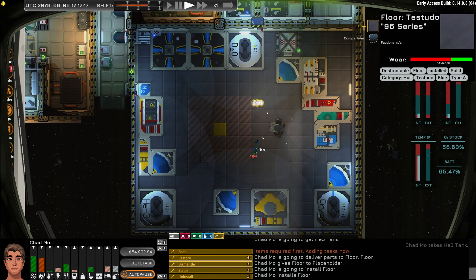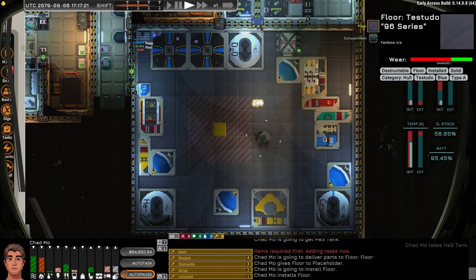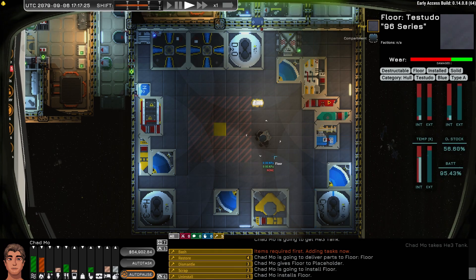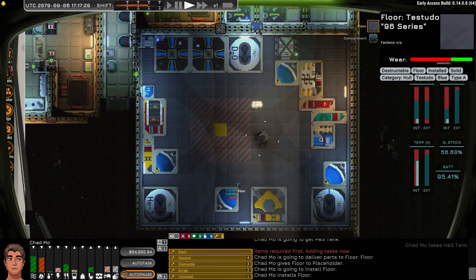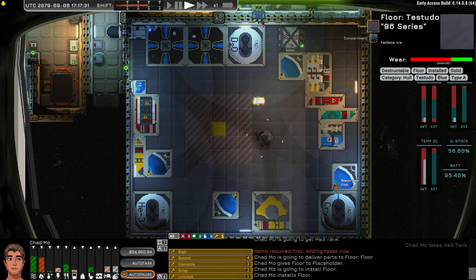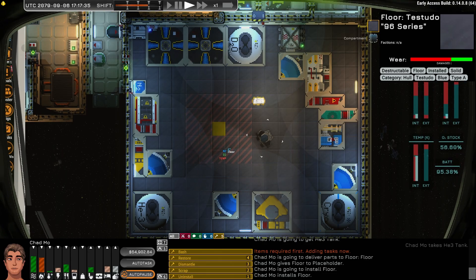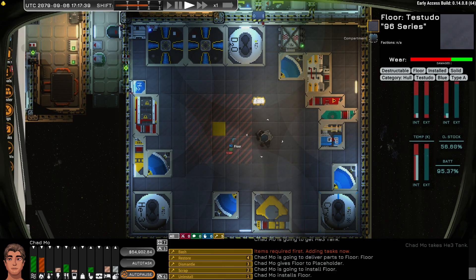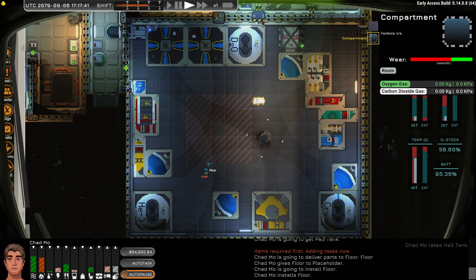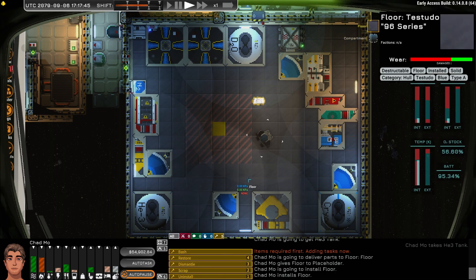The first thing you have to do when you build reactors is cut a hole in the floor. I've turned off the air pump to make sure I'm not wasting any resources, and the doors are closed so we're otherwise sealed. This room is way too big for the reactor, but I wanted to give myself plenty of space — I'll ultimately use some of it for storage in the future. So I'm going to uninstall this floor.